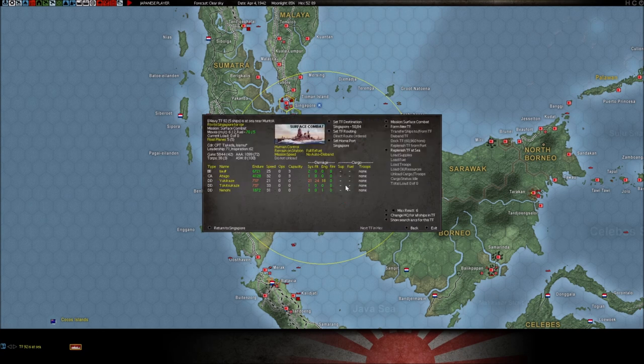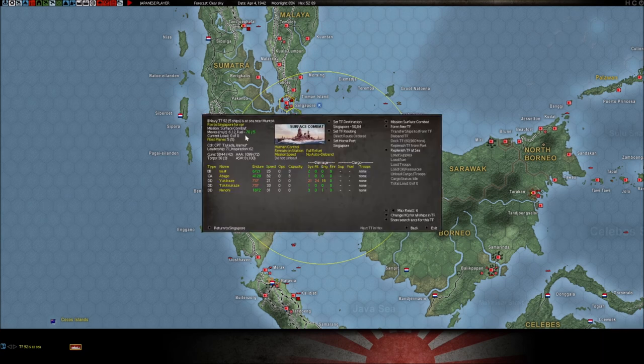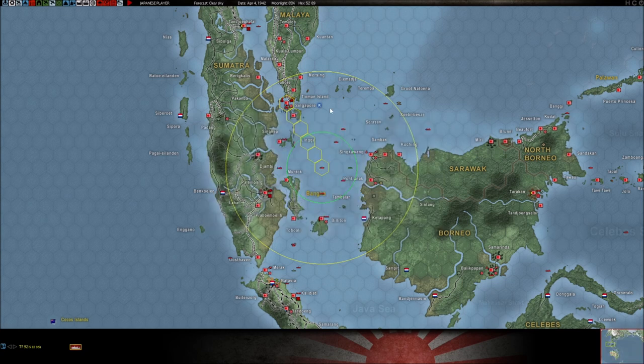Mission speed allows the task force to go at a default speed of its cruise speed. But if it runs into an enemy task force, if it's running away from something, or if it's a carrier task force that needs to launch planes and go up to full speed, it will automatically allow the task force to go to its maximum speed to do what it has to do for the mission. Then it slows back down to cruise speed. So if you're in mission speed and you detect an enemy surface task force with max react set to six, it will throttle up to maximum available speed, burn more fuel doing it, and once that mission is concluded it will slow back down.